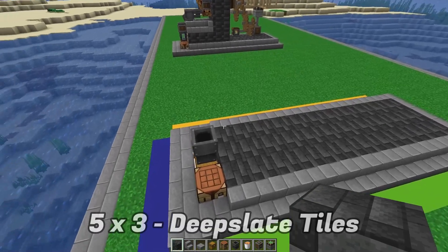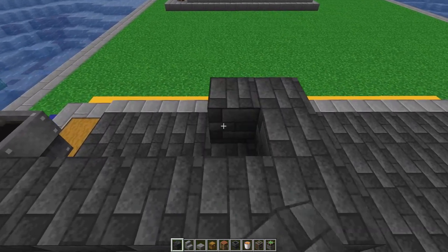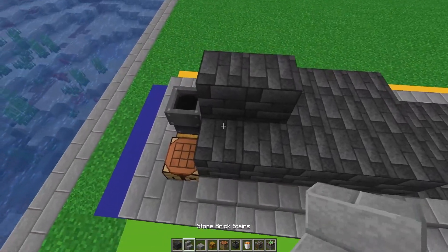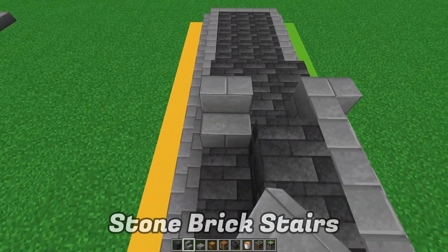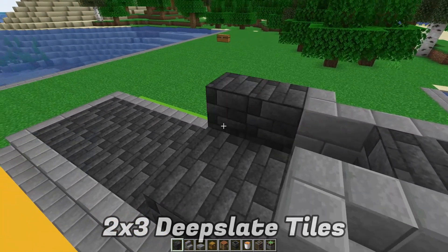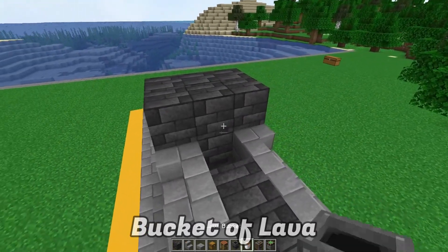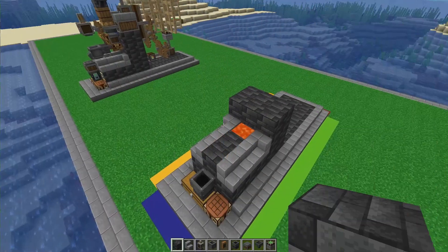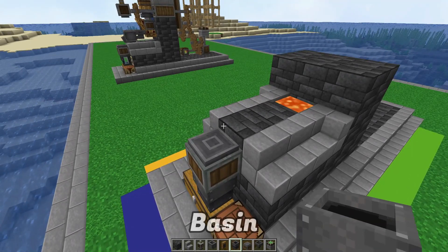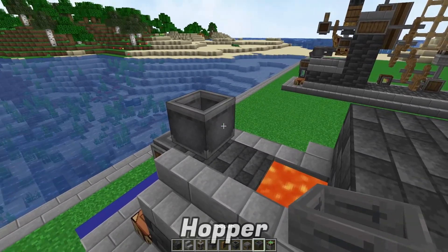In the back, make a five by three platform with a block of your choice — I'm using deepslate. Add two blocks in the middle, then three stairs, curving the last one in the back. Over here make a two by three platform and repeat that twice. Get your bucket of lava and dump it right in the middle, then place a depot right on top of the chute and your basin on top of the first block so items fall into the depot. Place a hopper going towards the basin at the back end.